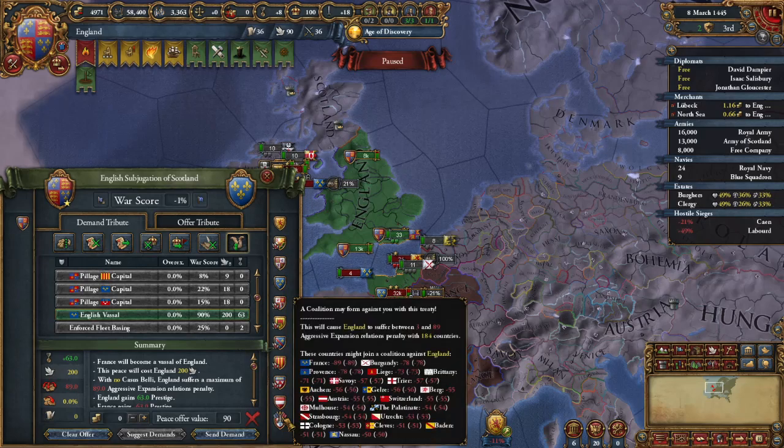I know some people are going to say you get a coalition. Yes, but in most England games you'll also be able to ally Austria, possibly ally Castile, and possibly ally Burgundy, which will make your game a lot easier. If you look at who's in this coalition, France will be taken out, Burgundy would be taken out, and Austria would be taken out. And between those three backing you up, this coalition would never fire.